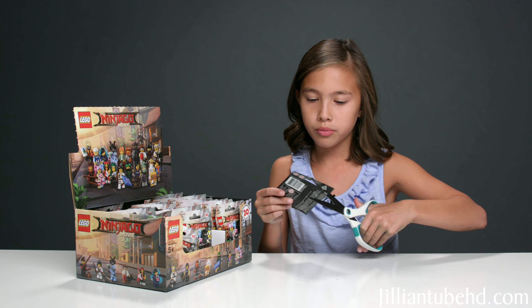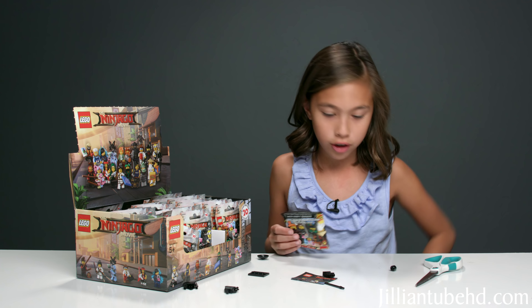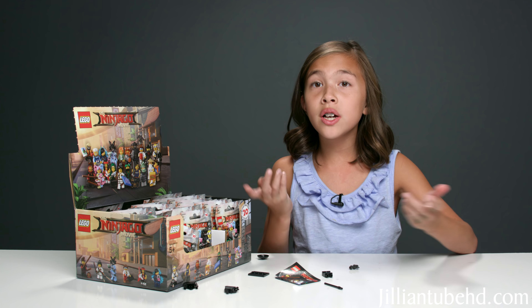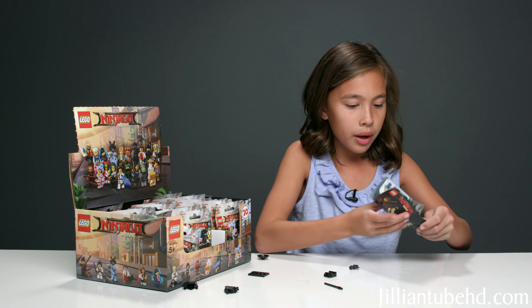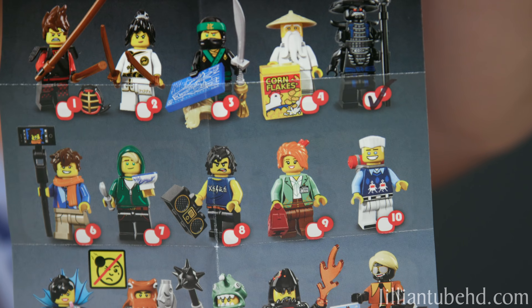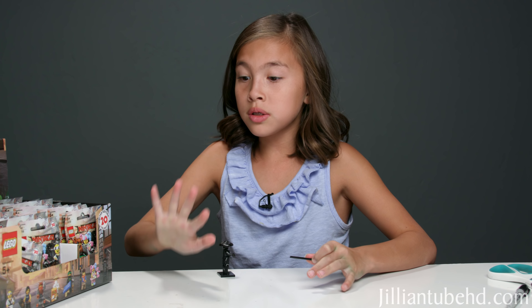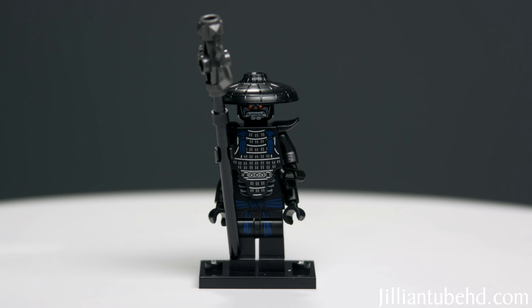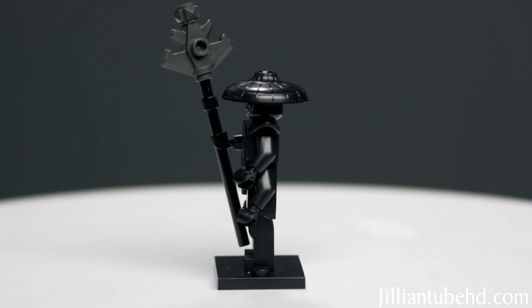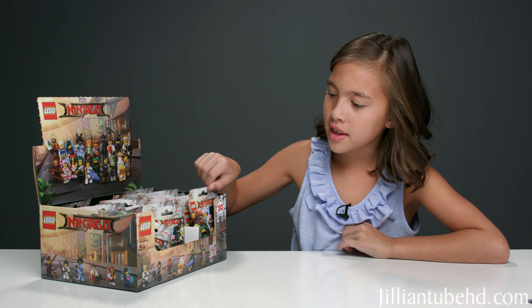I'll pick the one in the middle. It looks like Garmadon because I see like two bodies — where's his head? So it is warrior Garmadon. I'm going to build it and check it off on my list. Here are all the characters you could get. So far I only have two. Sorry if my hands are a little green — I've been making slime. This is just regular Garmadon: he has a little hat, armor top, a cool staff, and I like all the designs on his armor and clothes.